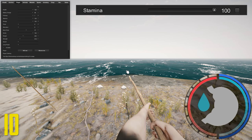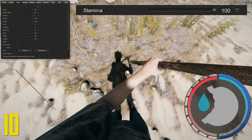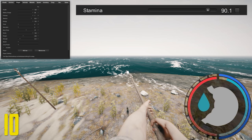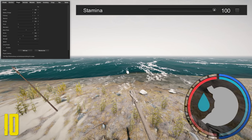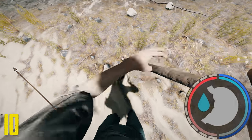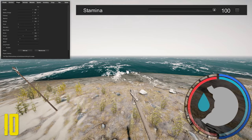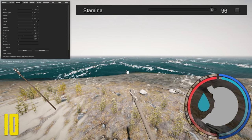The weak spear uses 10 points of stamina — it's actually 9.9 but for ease I'll say 10. With all spears, if you hit the ground with them they don't use any stamina. The upgraded spear is exactly the same — it uses the same amount of stamina and doesn't use any when attacking the ground. The weak spear is absolutely terrible for melee combat and should only be thrown. If you want to use a spear for melee combat, use the upgraded spear.